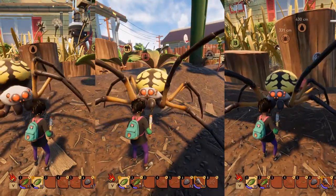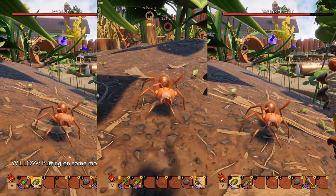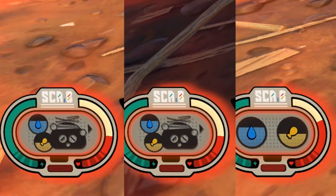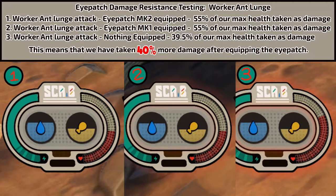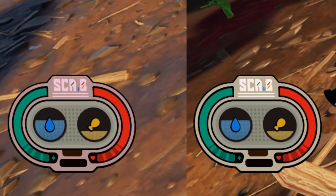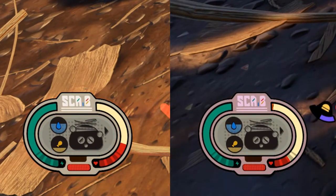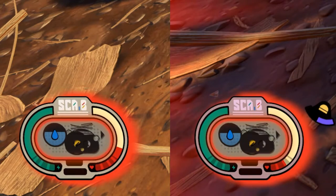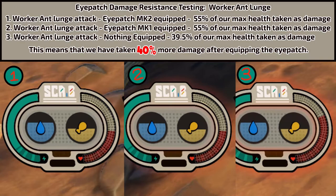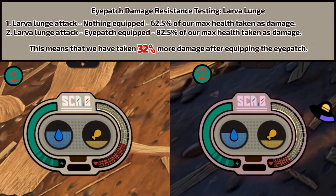So just how bad are we talking? The orb weaver was too strong for further testing so I found new candidates and tested three attacks in total. Here are the end results: with the worker ant's lunge attack we took 40% more damage after putting the eyepatch on. Testing with the larva's jab attack and its single lunge came back in the same ballpark but with discrepancies I don't fully understand — which is why I tested three times rather than twice. Across all four tests the damage was higher: the spiders went up immeasurably, the worker ants went up by 40%, the larva jab went up by 37%, and the lunge went up by 32%. The damage resistance perk is completely broken and does the opposite of what it tells you.